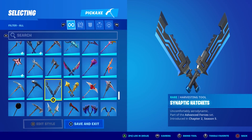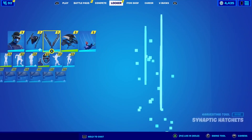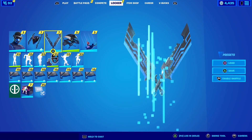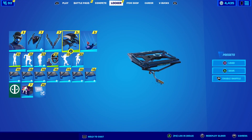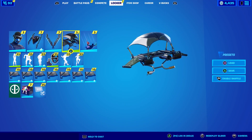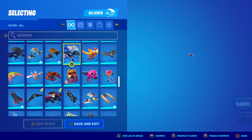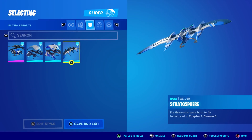The pickaxes we got in a prior celebration pack are called the Synaptic Hatchets. They look really cool and they're the same ones shown on the back bling, so I'm very interested to see if they interact with it. Now the Advanced Forces glider doesn't go with this character at all, so I'm going to change it.